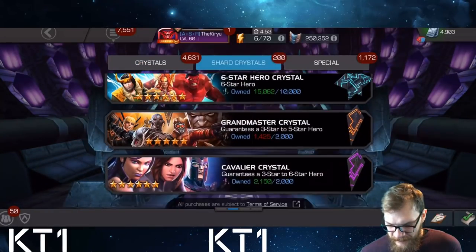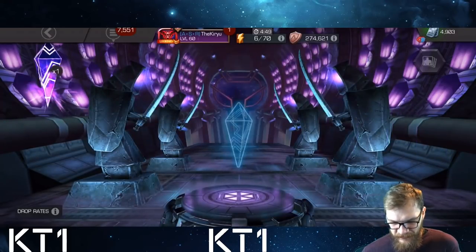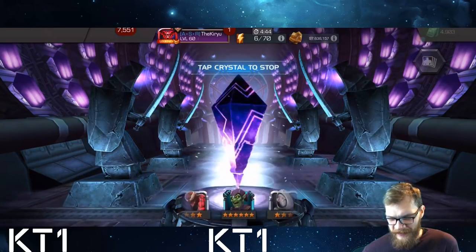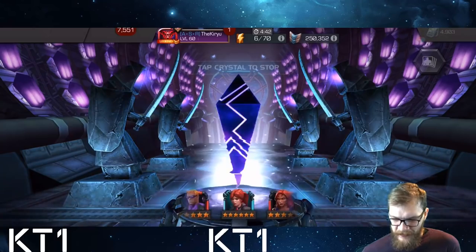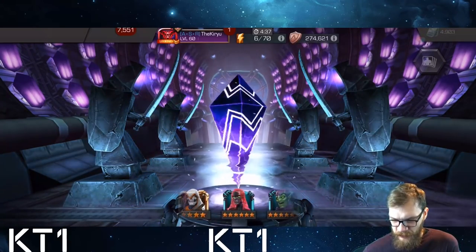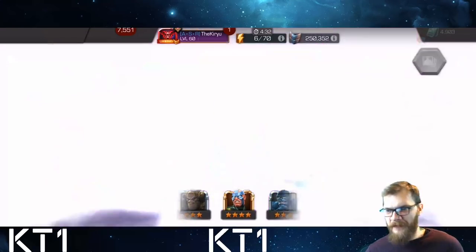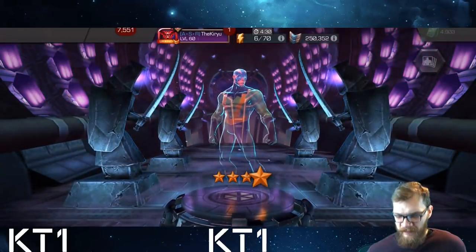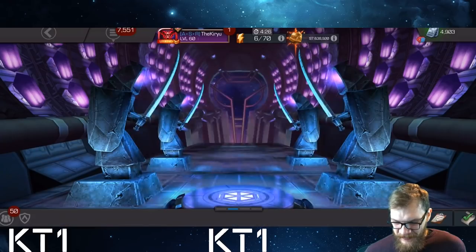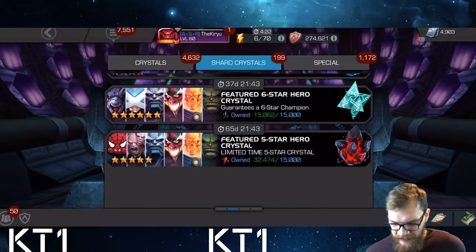I have one cav crystal here — that's the freebie. Let's see whether we can pull a six-star. Any six-star right here — let's see what happens. Spider-Man 2099 would be quite juicy, but we get four-star Electro. Close enough — almost the same, almost the same.